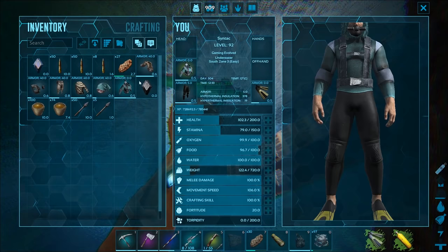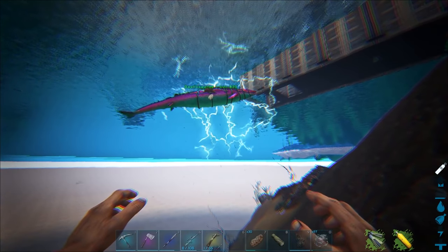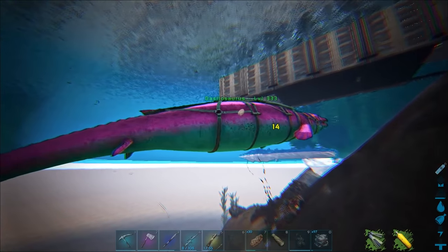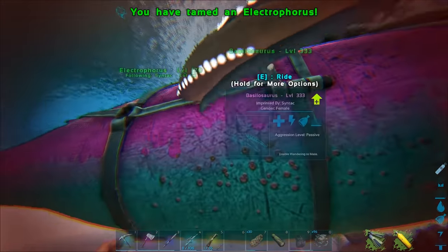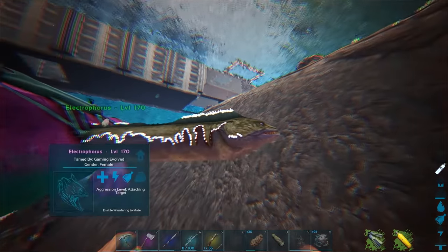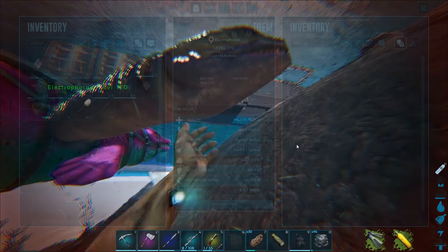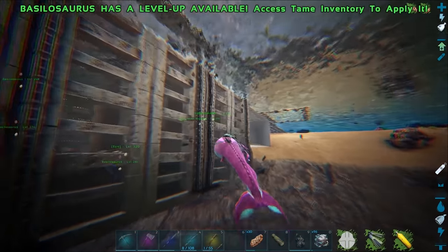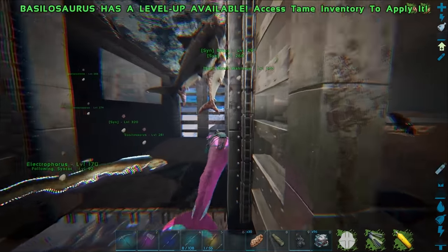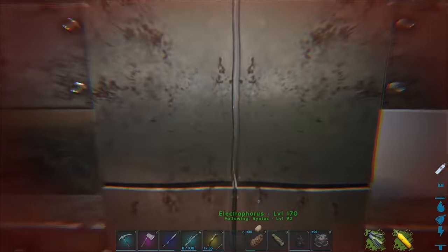Let him shock one more time and then we'll go in. We have enough health to last a couple bites. Damn, he's right inside my basilo. We got him or her — sweet! 170 even. Let me just unfollow so I can take a look. Stats are pretty good actually. Alright, let's get them into the pen. I just want to put them in immediately. Come on buddy — are you kidding me? You had enough time to get in here. Alright, come on in.